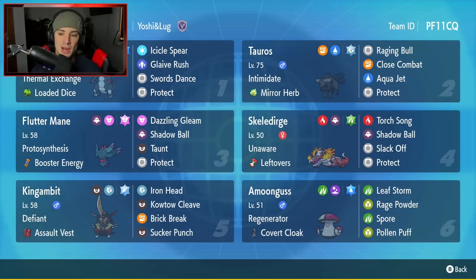Third Pokemon is our one and only Paradox Pokemon for this team — it is Fluttermane, arguably one of the best Paradox Pokemon in the game. It has Protosynthesis, Booster Energy as item, then Dazzling Gleam, Shadow Ball, Taunt, and Protect.